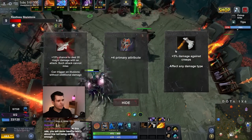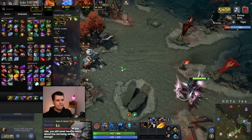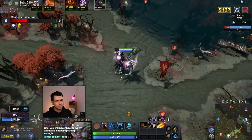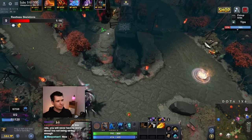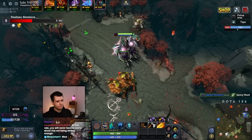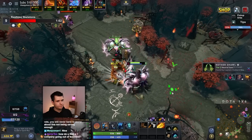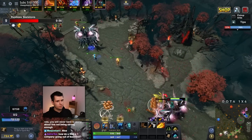Alright, grab this. I will get some damage against creeps. I don't really care about agility — I just need to survive. On that note, there is a Void Spirit there. I wonder if we can copy anything Void Spirit does. Does Void Spirit have an ability that we can use? Probably not.